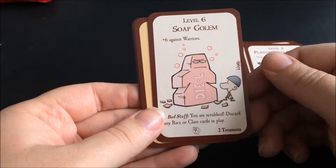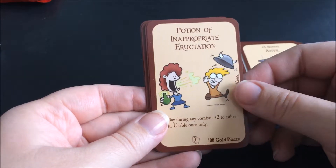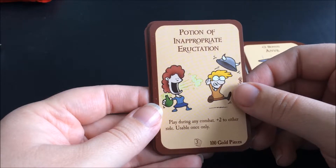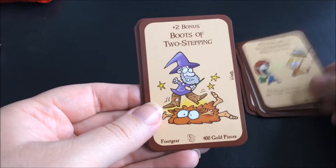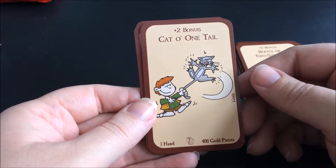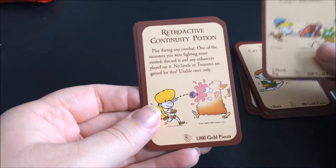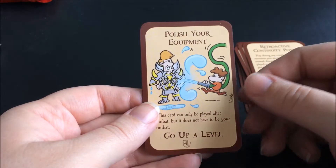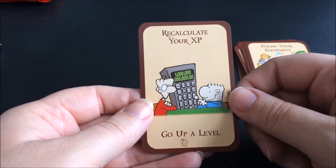We have a Soap Golem, an Anvil, a Potion of Inappropriate Irruption — I think that's how you say it — Boots of Two Stepping, a Cat o' One Tail, a Lawnmower, a Retroactive Continuity Potion, Polish Your Equipment, and Recalculate Your XP — Go Up a Level.